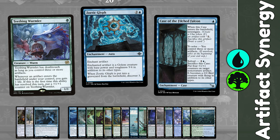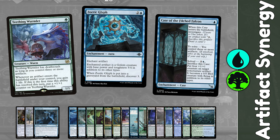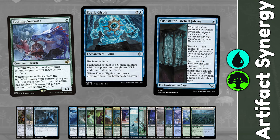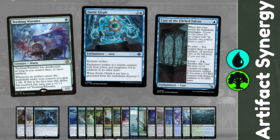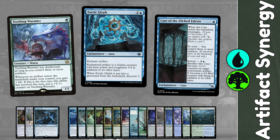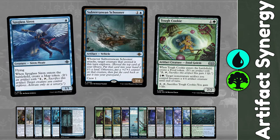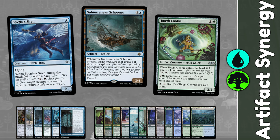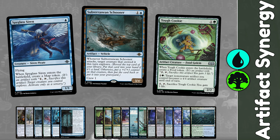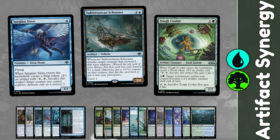I'm running a new card: Case of the Filched Falcon. I'm quietly impressed — when it ETBs you get a clue, and when you have three artifacts it solves. Then for three mana at instant speed you get to put four +1/+1 counters on a non-creature artifact you control, it becomes a creature, and gains flying. I'm playing Spyglass Siren to gain a map token and a Schooner for some amazing attacks. We have plenty of creatures to crew it with, and we're also playing Tough Cookie — when it ETBs you get a food token, then for three mana you can turn a non-creature artifact into a 4/4 until end of turn.